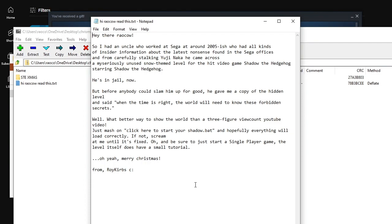So I had an uncle who worked at Sega around 2005 who had all kinds of insider information about the latest nonsense found in the Sega offices. From carefully stalking Yuji Naka, he came across a mysteriously unused snow-themed level for the hit video game Shadow the Hedgehog. He's in jail now. But before anybody could slam him up for good, he gave me a copy of the hidden level and said, when the time is right, the world will need to know these forbidden secrets. What better way to show the world than a three-figure view-count YouTube video?